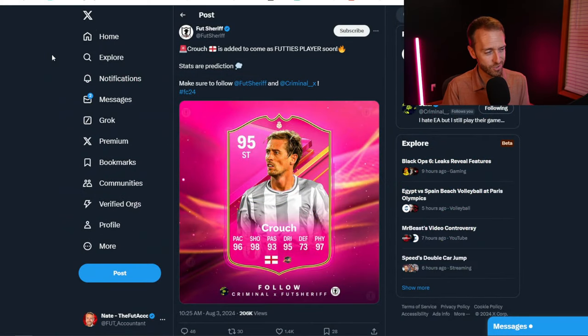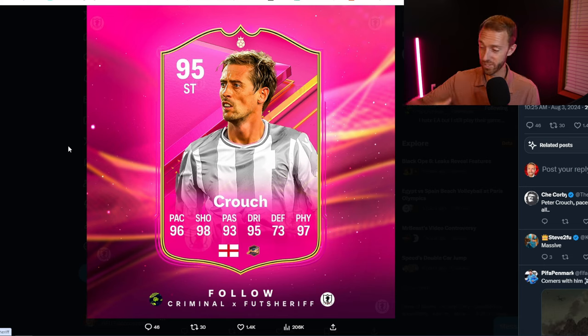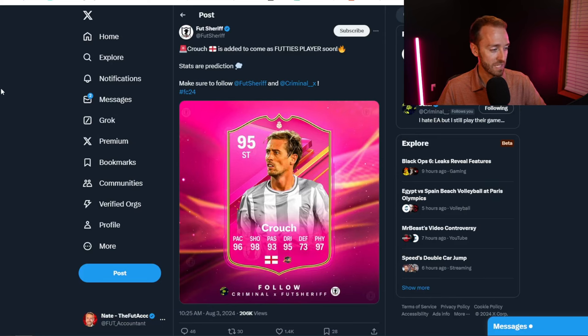Player SBC-wise, we're expecting more. We already have the leak for Sadio Mane — we've had the Yaya SBC, we've had the Eto'o SBC. Sadio Mane was also leaked as part of one of those original leak posts earlier in the weekend heading into Footies Team 3. Peter Crouch has also been added to come as a Footies player soon — perfect timing as I've just evolved a version of Peter Crouch to 99 shooting. This one's probably going to be 95 or 96 rated and super cheap, which is kind of how Footies has been.